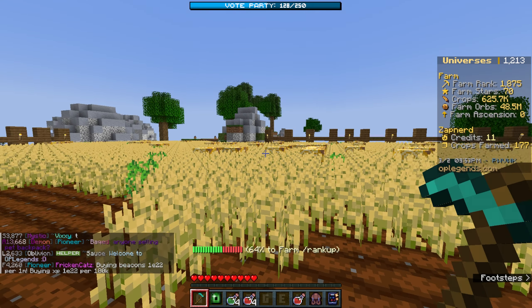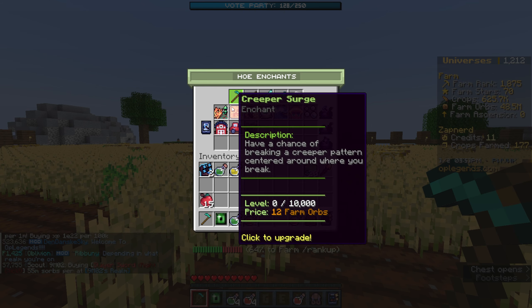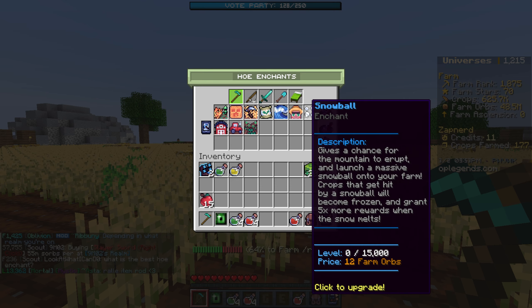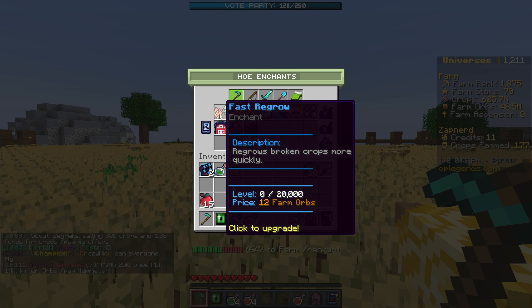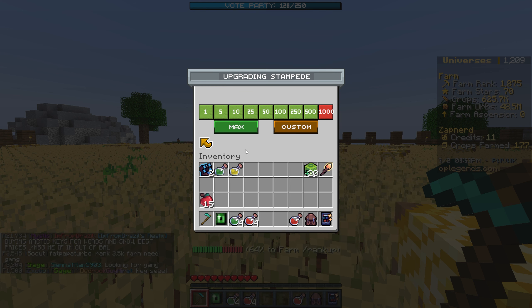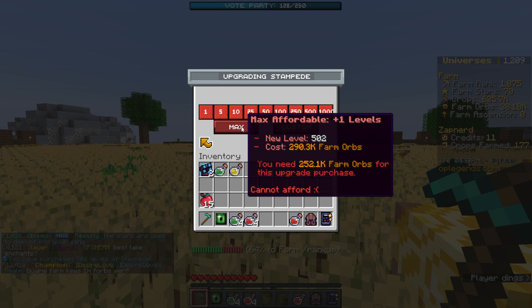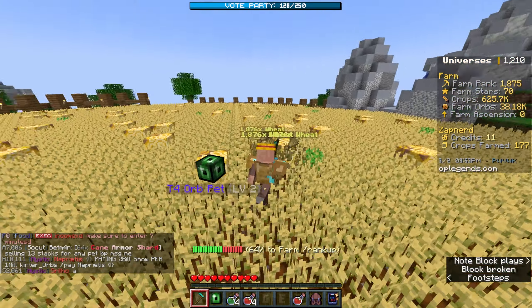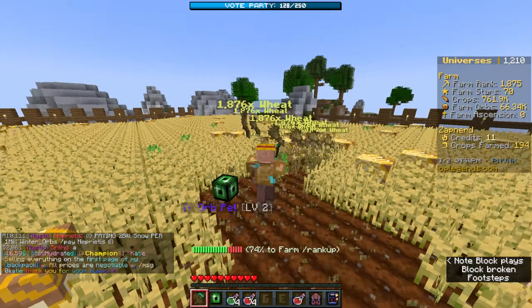We have 48 million orbs but I'm not sure where to start on the hoe. I think the best thing would be to get more orbs. There are so many enchants — I'll start with Stampede and get as many levels as I can: 501 levels. When breaking a crop, this has a chance to spawn barn animals which will run around breaking all the crops.